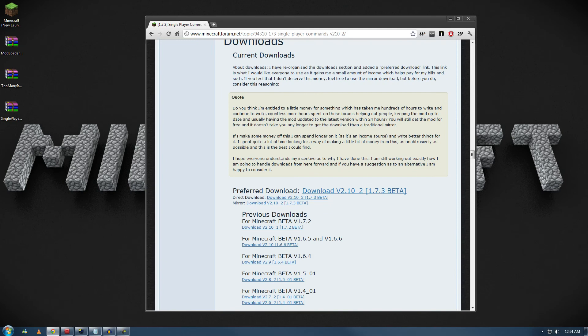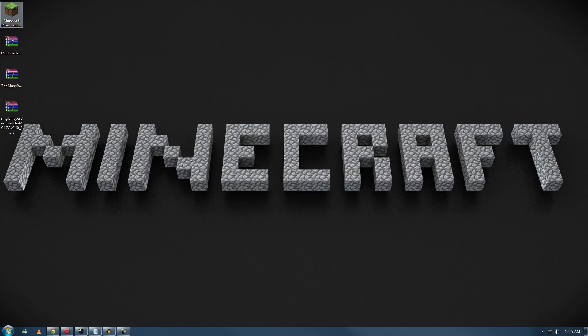I want to mention something before heading into the install — make sure you always have the latest download version. I had a problem with ModLoader where it wouldn't drop items. I think when 1.7.3 came out, the drop issue showed up in the updated version. So keep in mind which download version you're using and always stay updated for the mods you're using.